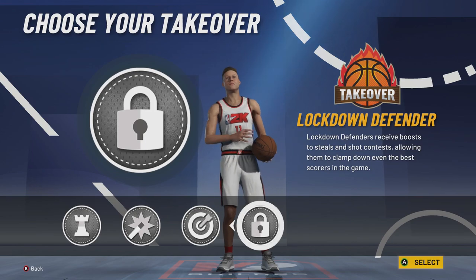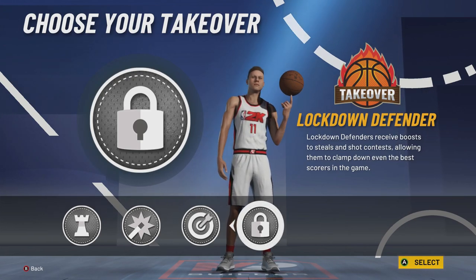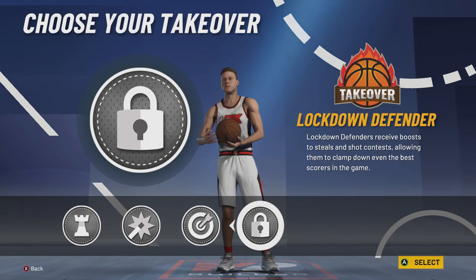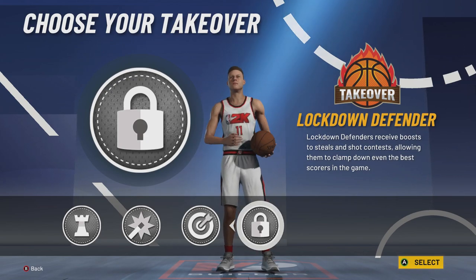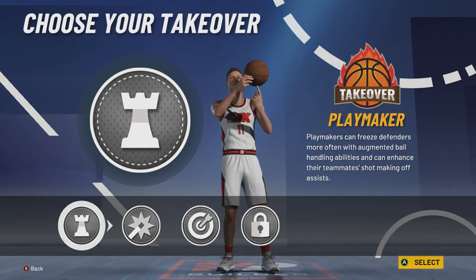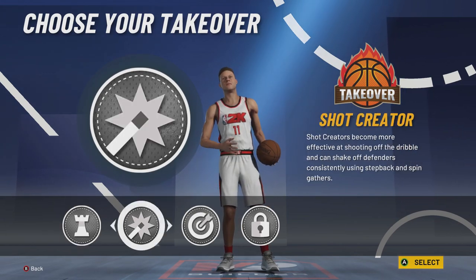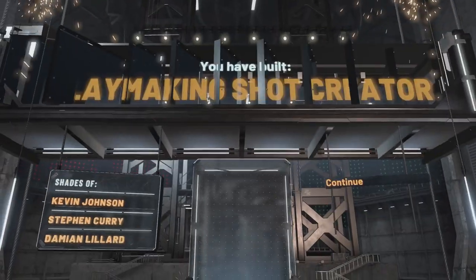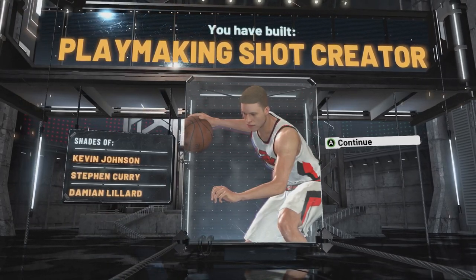With longer arms and lock takeover, you've got good shooting rings, good ball handling rings, good enough finishing rings, good defense, and you get lock takeover. You only want to move your wingspan up if you plan on using lock takeover. Having lock takeover on a play shot is special — we're going to choose lockdown takeover. And we're getting compared to Kevin Johnson, Steph Curry, and Damian Lillard. You have built a playmaking shot creator with lockdown takeover.